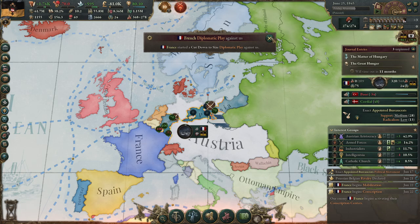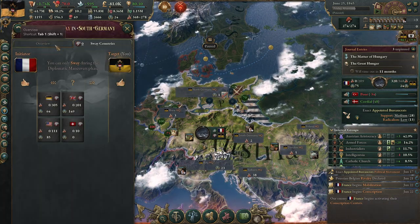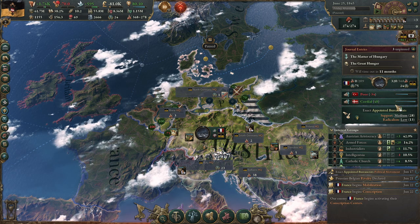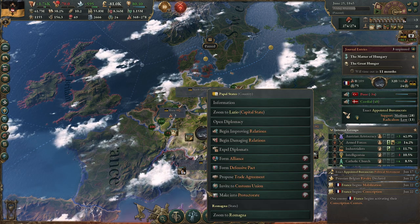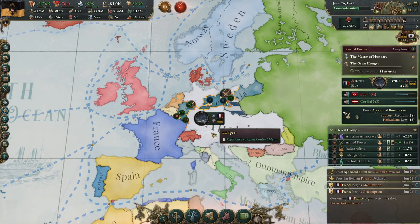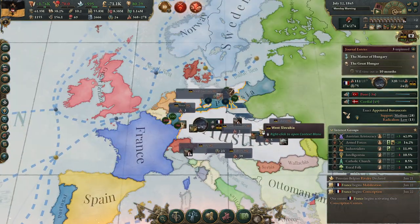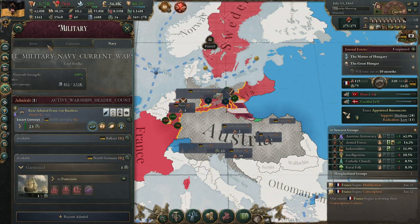Apparently the AI can now do a 'Cut Down to Size' war against you even when you are already in a play — that is new to me. So after this war is done, we need to defend against France. Luckily for us, we are going to get so many more troops now.